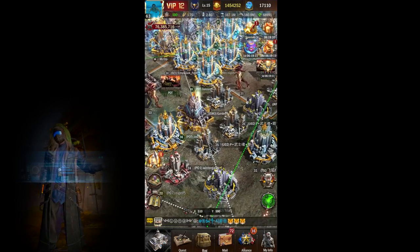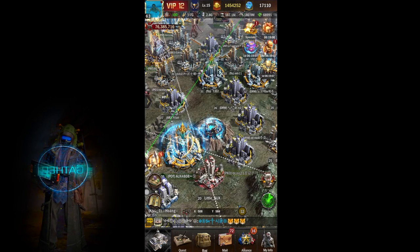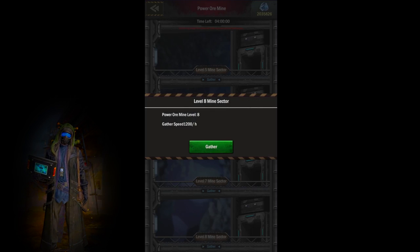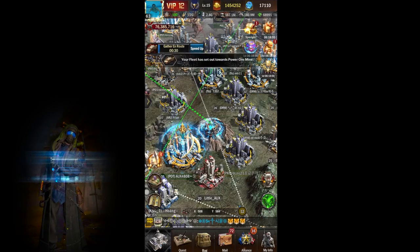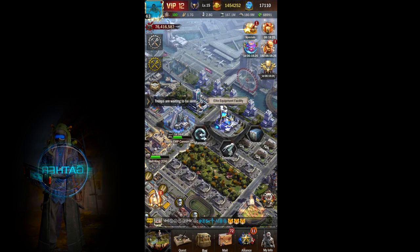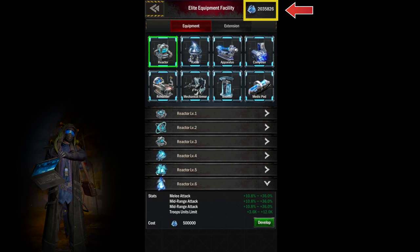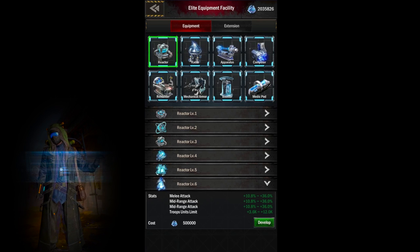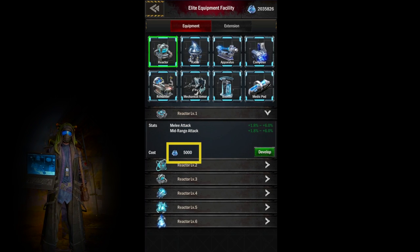Next, let's take a look at the components you will need to convert and upgrade your equipment. First is power ore. Send a fleet daily to the power ore mine to gather this component. From your equipment facility, you can see how much power ore you have accumulated. You can also check at each level how much power ore is needed to create that piece of equipment at that level.